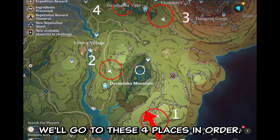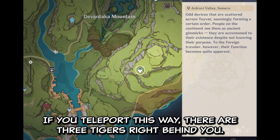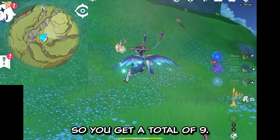We will go to these 4 places in order. Let's start with number 1. If you teleport this way, there are 3 tigers right behind you. Each of them has 3 pieces of meat, so you get a total of 9.